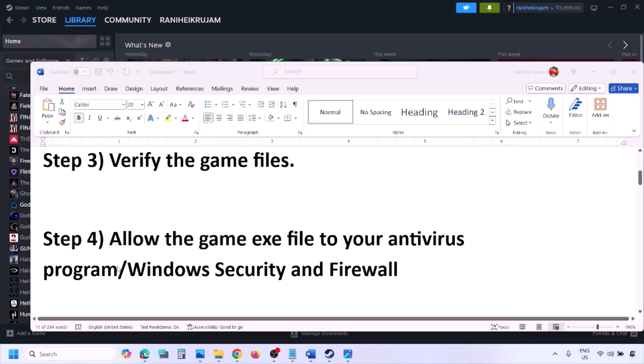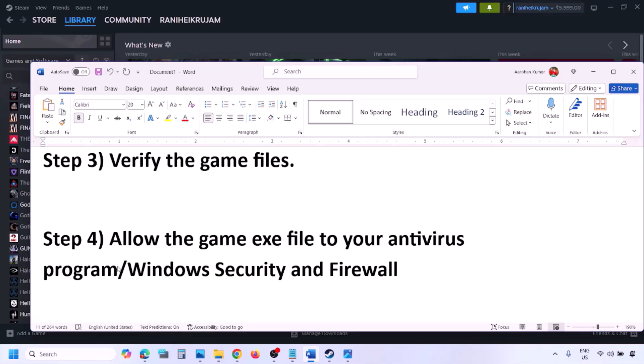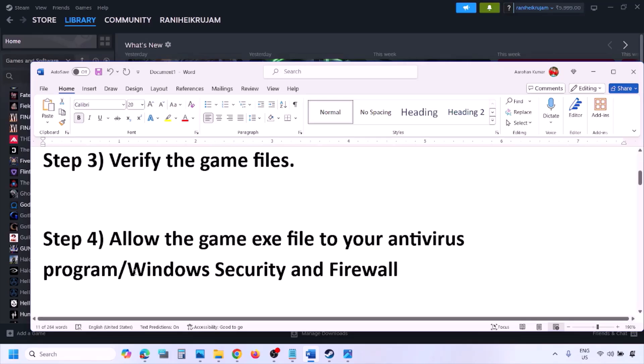The next step is to allow the game exe file through your antivirus program. If you have a third-party antivirus such as Avast, Norton, Bitdefender, or McAfee, make sure you whitelist the game exe file in that antivirus program.